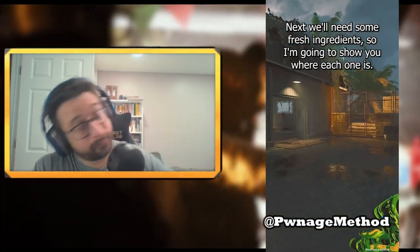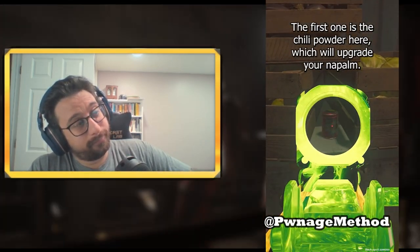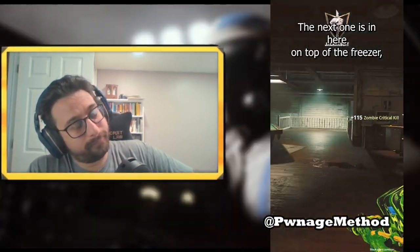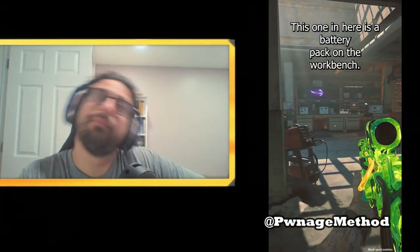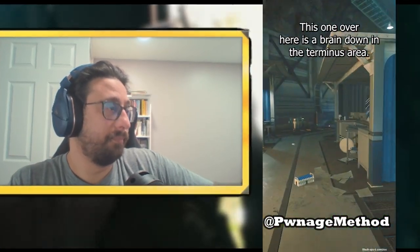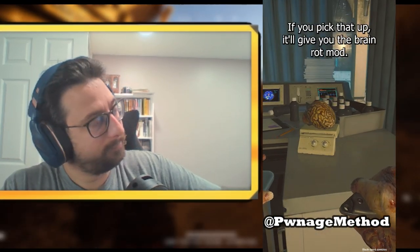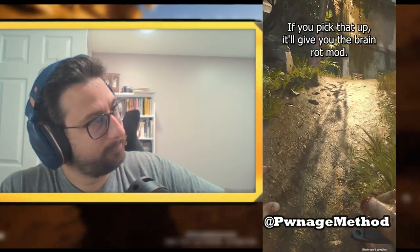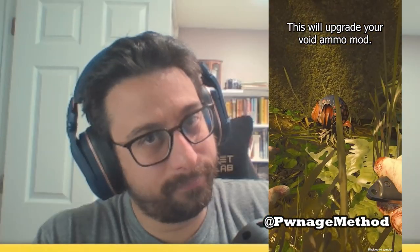We'll need some fresh ingredients, so I'm going to show you where each one is. The first one is the chili powder here, which will upgrade your napalm. The next one is in here on top of the freezer, which will upgrade your cryo ammo mod. This one in here is a battery pack on the workbench — this will upgrade your electric damage mod. This one over here is a brain down in the terminus area; if you pick that up, it'll give you the brain rot mod. And down here is the void mushroom — this will upgrade your void ammo mod.